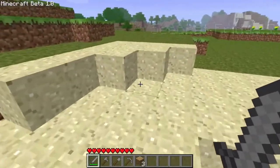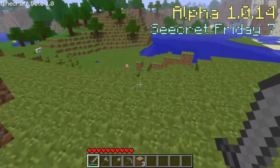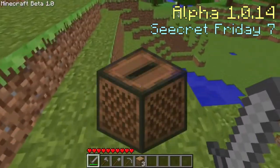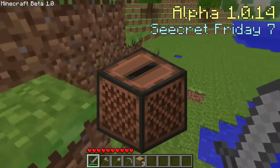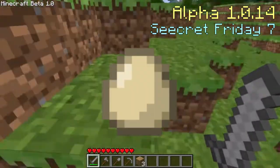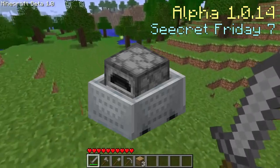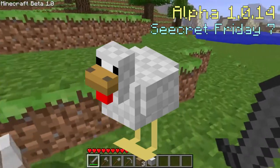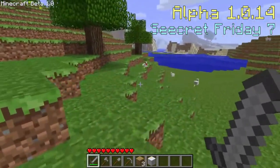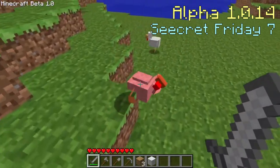Alpha version 1.0.14, also known as Secret Friday 7, added some well-known features. First is the jukebox block, along with two music discs — 13 and Cat — made by C418. Eggs were also added but could not be thrown. Minecarts with furnaces and chests were also added, and the chicken mob was finally added as the fourth passive mob in the game. The logo was now back to 'Minecraft', except due to a bug, the M in the logo was sometimes missing.